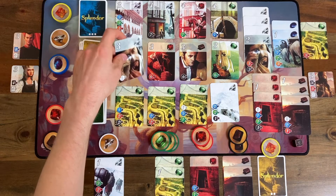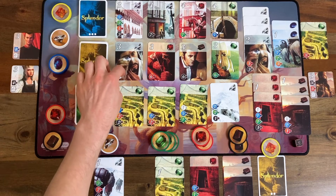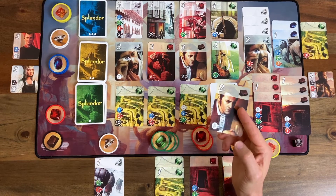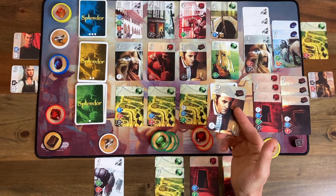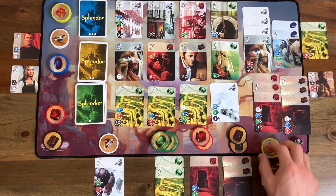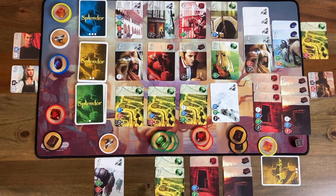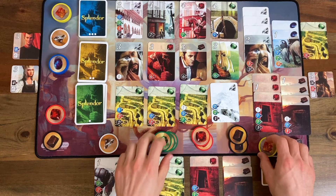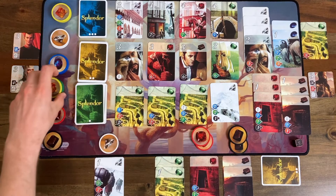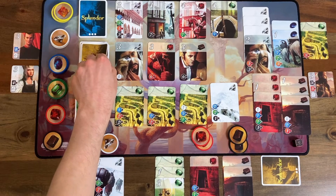Oh, another one! Oh my gosh. Maybe I should have been taking diamonds with this in mind — now I'm starting to regret that. I could buy this right now — I've got one, two, three, four, six, seven, eight, nine gems, so I certainly need to be spending these. I'll spend four greens with the gold — five, six — that'll get me this card. Now I'm at five points to the AI's eight.